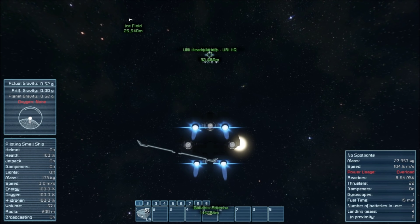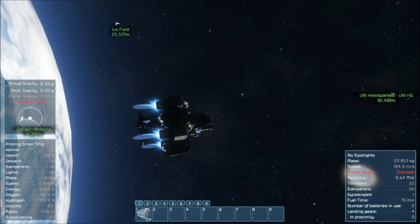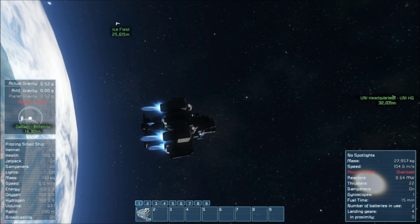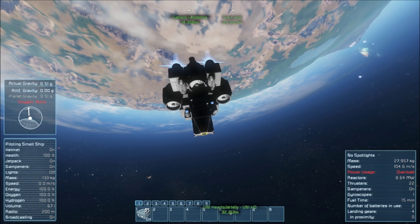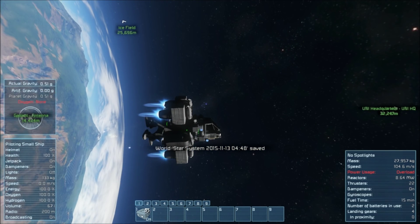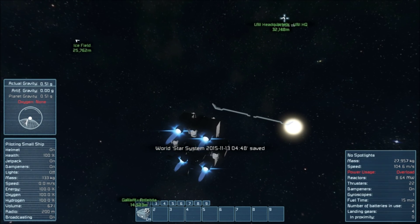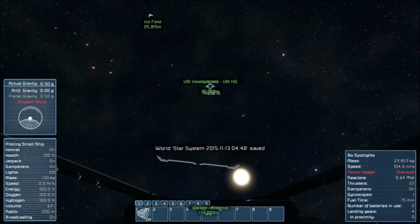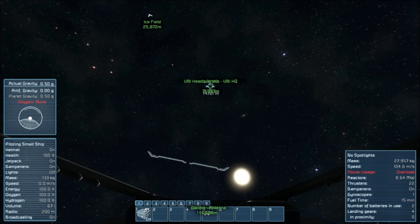We're at half actual gravity. My game is lagging quite a bit right now. Even though I'm getting 30 frames a second supposedly, the simulation speed is going down. Hopefully once I'm far enough away it'll catch back up. There we go — looks like it just caught back up. Speed's still going strong. Drifting a little bit here and there, but that's okay.